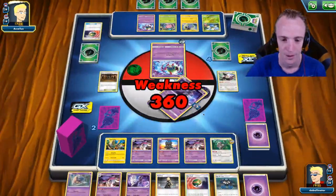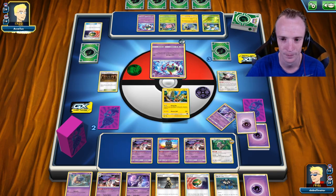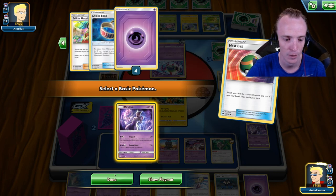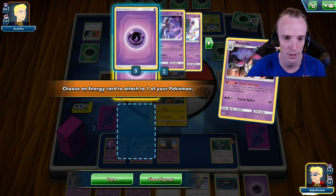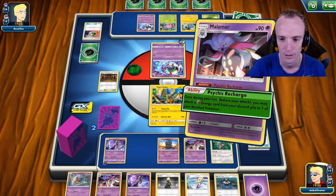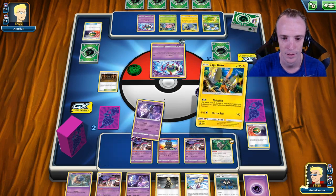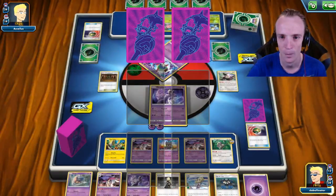So, Nespresso — we'll see if we can Nespresso for a Mewtwo instead. Yes we can. How many Energies are in deck? Four in here, that's all good. Like I said, I don't even need to Energy attach this turn. So we just Psychic Recharge, chuck it onto the Mewtwo. Psychic Recharge again onto the Mewtwo. Retreat out and smash through — weakness damage.